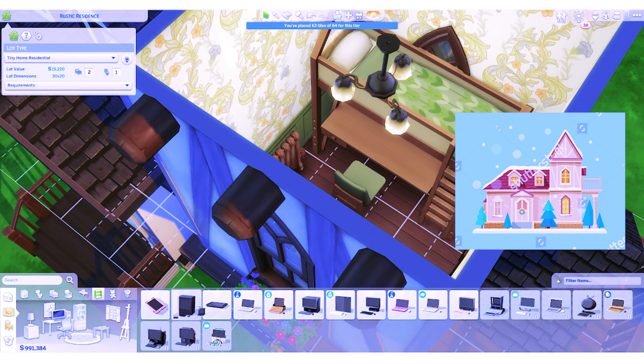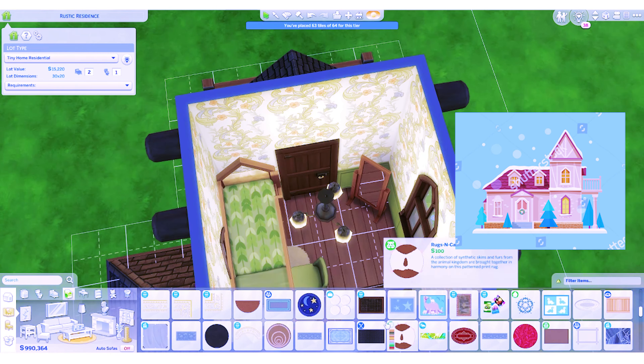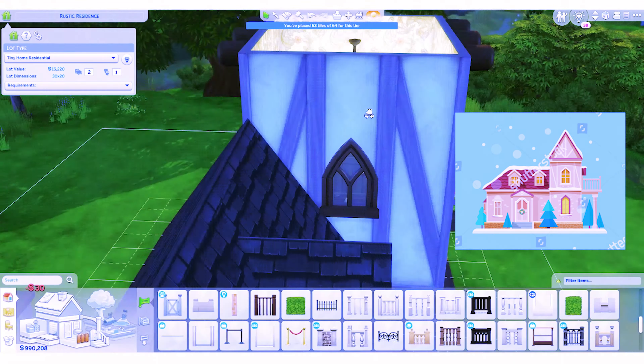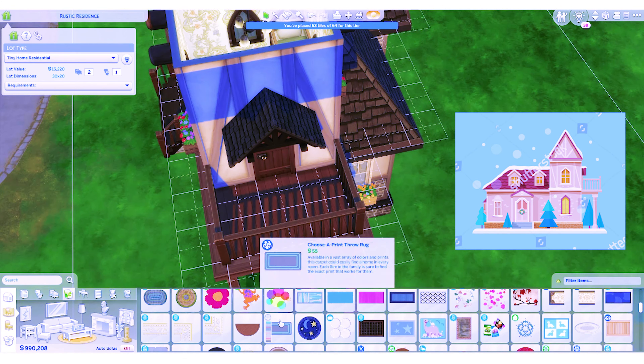And look at that — we're already up to the bedroom. This is my usual nine-tiled bedroom. It has a bunk bed and desk. It usually has a dresser in it, but this time I only placed a mirror, which your sim can use to change their clothes.